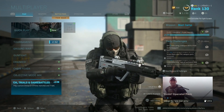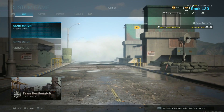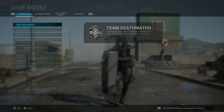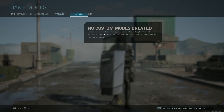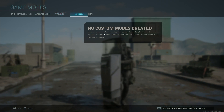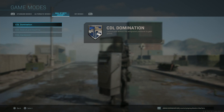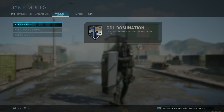First things first, what you've got to do is go to Private Match, then go to Custom Games. Make sure you're in Standard Mode — alternative modes or any custom modes you have are fine — but do not go to CDL Domination. That's going to be the job of your friend who is going to invite you.